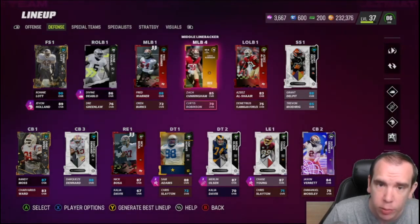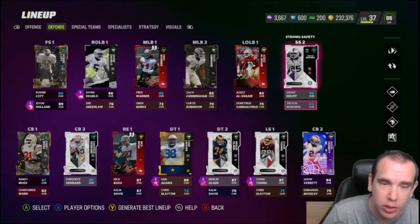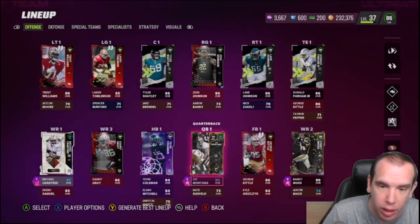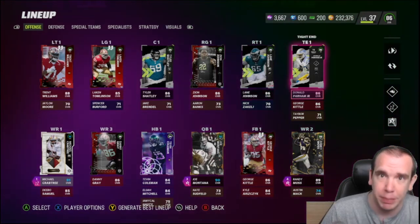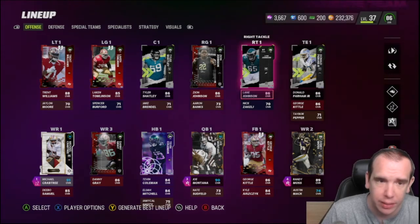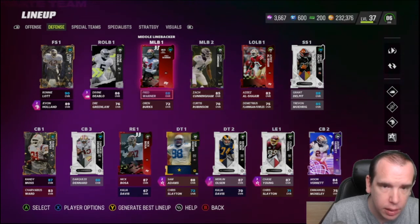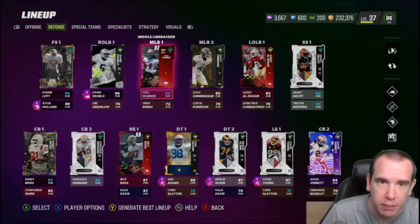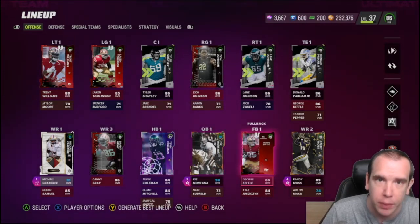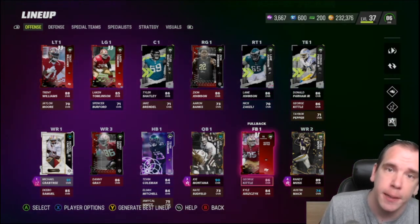49ers theme team — 40 out of 50. Do not do 50 out of 50, because then I lose my safeties, I lose my edge pressure, I lose maybe the best player in the game. Keep your team at 40 and get the players you need to fill in the weak spots on your theme team, like the offensive line — I fixed that and now my line is just fine. Thank you guys for the support, be kind for no reason, I'll see you in the next one.